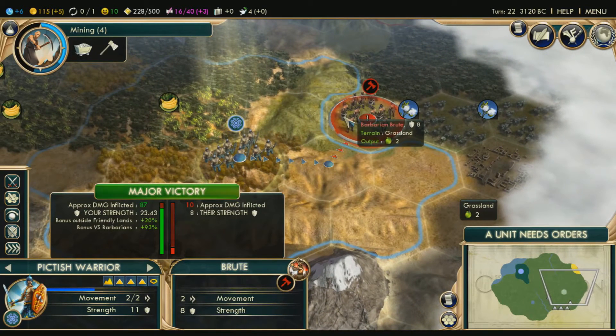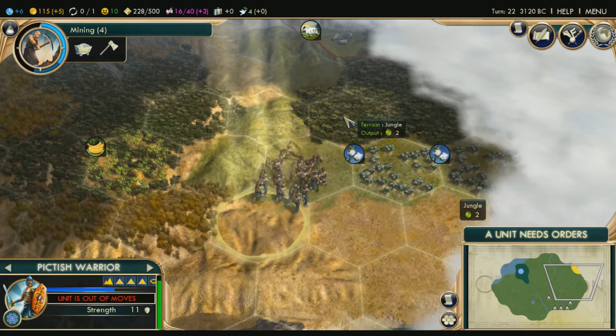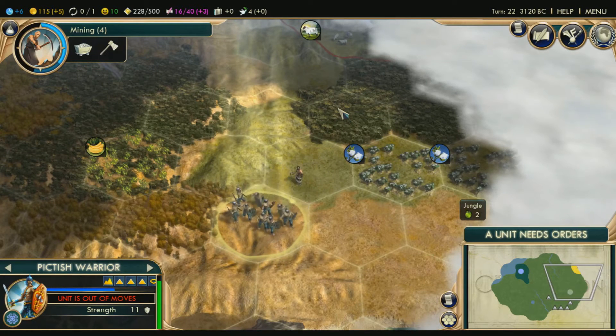Let's take out this guy. See, this is a major victory because we're at a higher level than them. See how much damage I'm doing to them — that's good. The more damage, the better. I'm more advanced than the barbarians at this point, so it's quite easy to take them out.